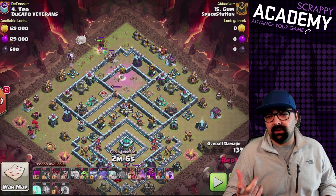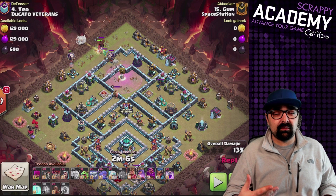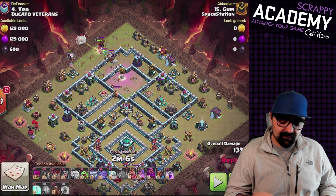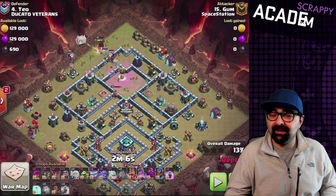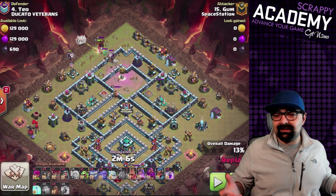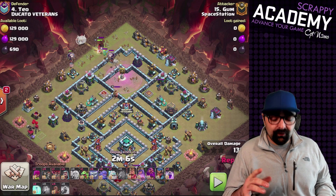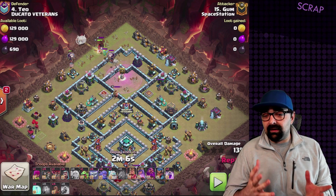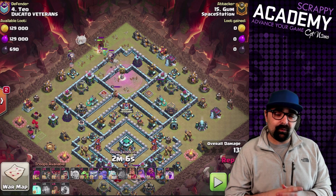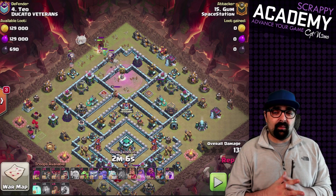Let me pause this for a second. We send in two loons sacrificially to make sure we pull the traps. Blimp goes in, yetis come out, we rage them so we can get rid of that whole section and pull the clan castle — which is an important thing you want to do. That's extra icing on the cake. We also clear out that whole section and create a nice funnel from that side, because that's where the queen walk — or queen charge eventually — is going to be coming in from.